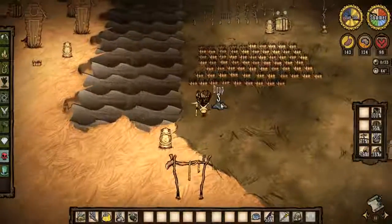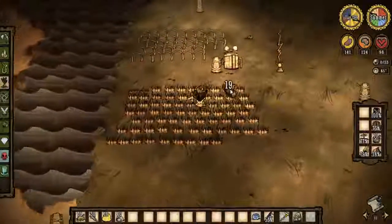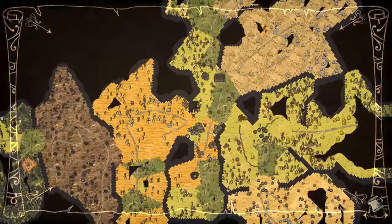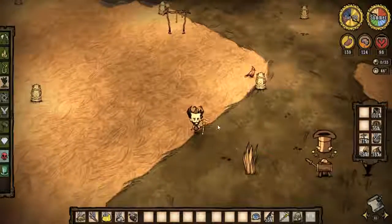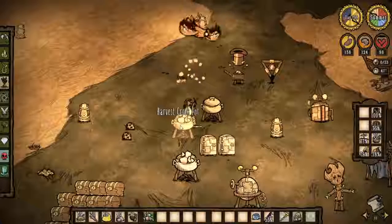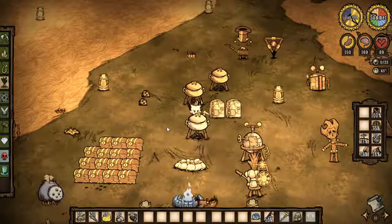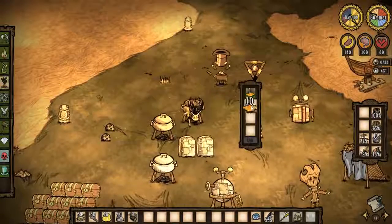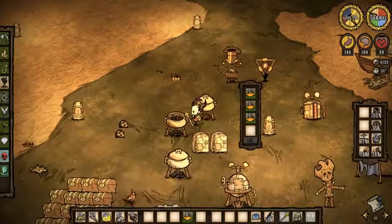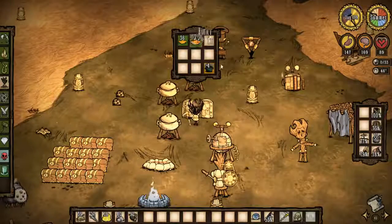We got rot sitting over here — can fertilize some of these puppies. Still got two that are not doing well. The smartest thing to do would be to go to Shipwrecked once my sanity is under control and just farm charcoal and get more coffee. But it's also kind of risky. It doesn't really matter if we lose the pig huts or the bunny huts now because we got our fire farm. Can't make up my mind about that — I don't want to die. All right, that is enough of that for the time being.